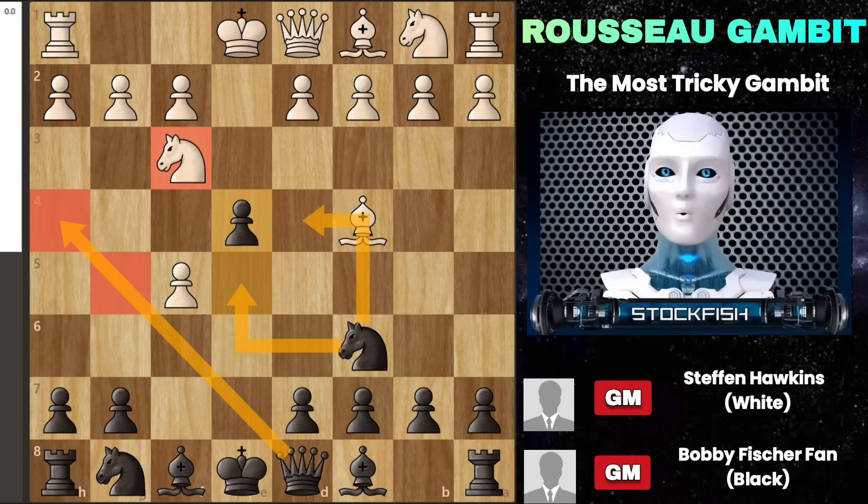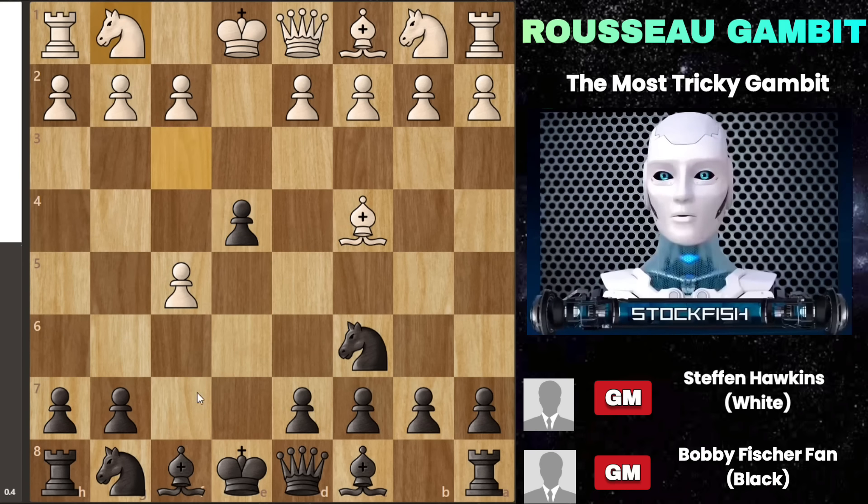They might end up moving their knight back to g1. In the Russo gambit, I would suggest moving the knight to f6, which is a straightforward way for black to gain an advantage. However, today I have another strategy to show you — it's a bit more complex but causes even more trouble for white. You move your pawn to d5.